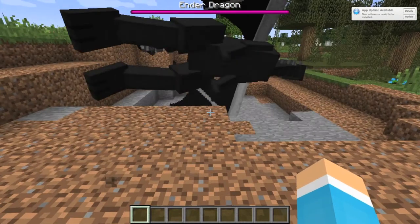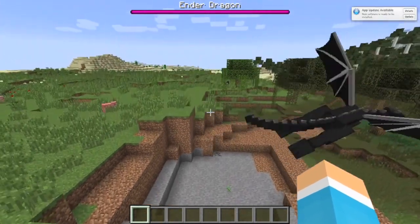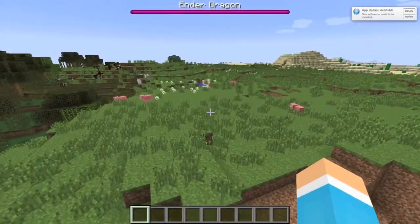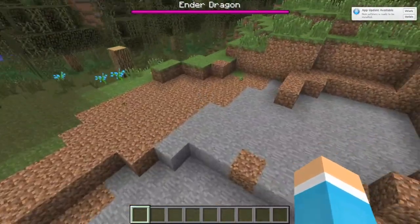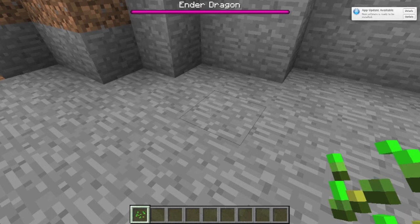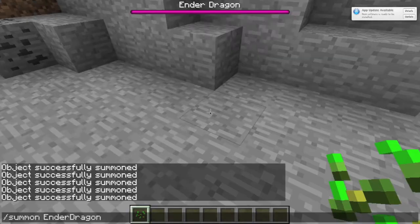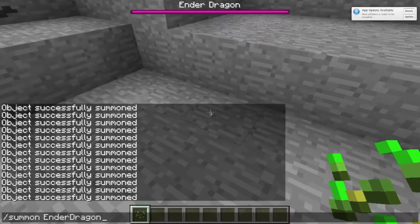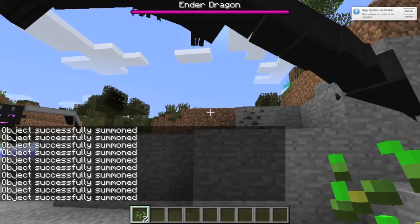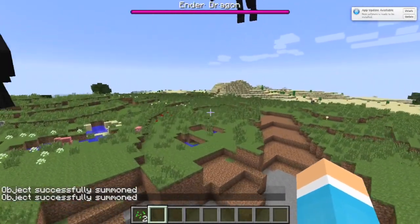Now for added effect, I usually spawn about 10 but it depends on how good your computer is. Mine's a pretty high standard computer so I can handle all the RAM and all the ender dragon smashing blocks. What you've got to do is just do this pattern on your keyboard after you've summoned it once: T, up, enter, T, up, enter. Just do that millions of times and it'll summon thousands of ender dragons. And so now that's step one done — we've got all the ender dragons.